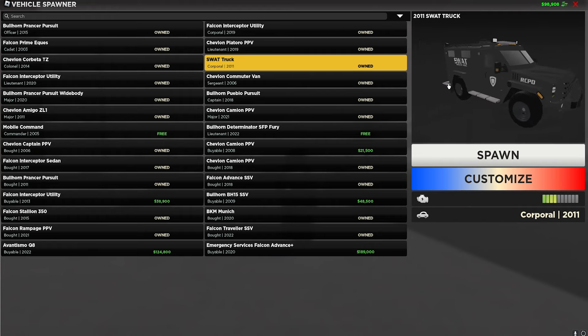Here are my top three favorite cars for this. The first is the Bullhorn Prancer Pursuit Widebody — the Dodge Charger Widebody. This car is very fast and a lot of criminals use it, so it's normal to see driving around the map. People won't think anything different of it when you're undercover because criminals always use it. It also has four seats, so you can still do great roleplays.